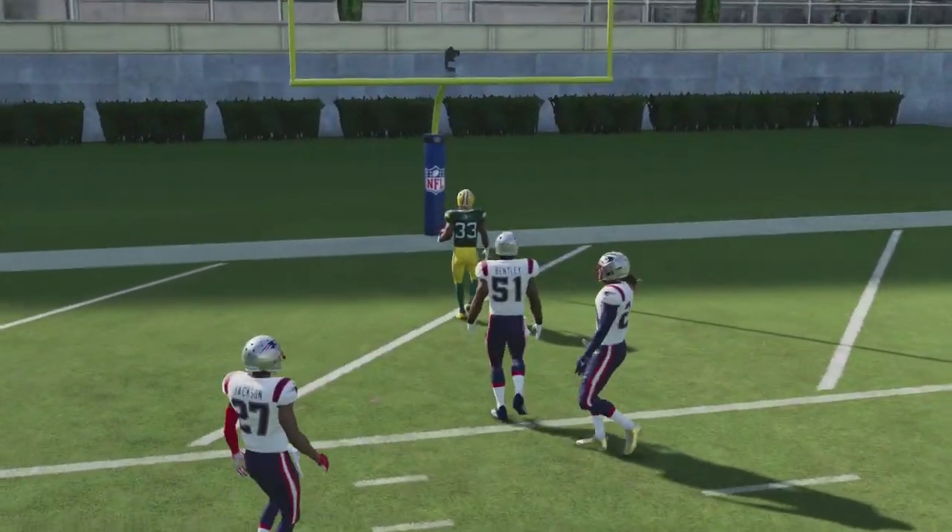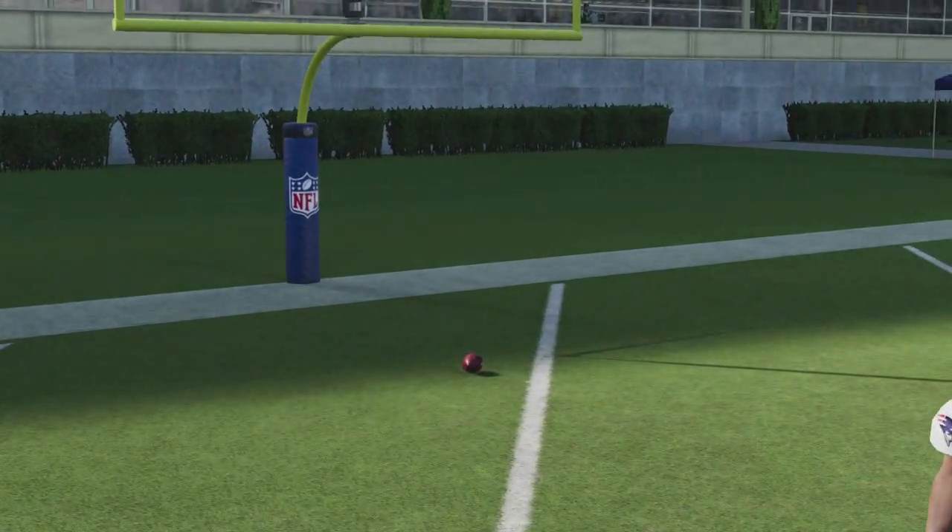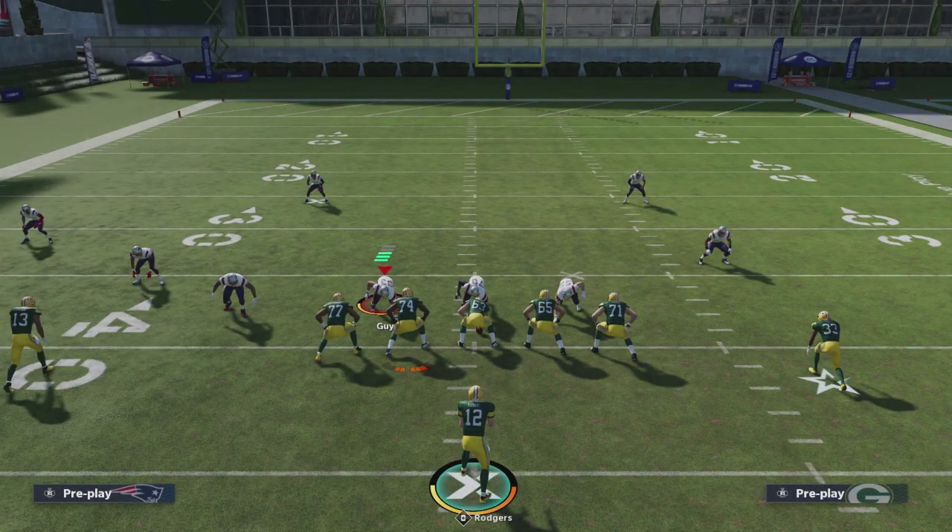This works amazingly in regs when you're going against a linebacker or a safety, and I'm having a lot of success with it in MUT when going against a user. With a user, it's not like you're going to fool them more than once, but if you see you've got an aggressive user, this is what I put in the back of my mind and use that play.